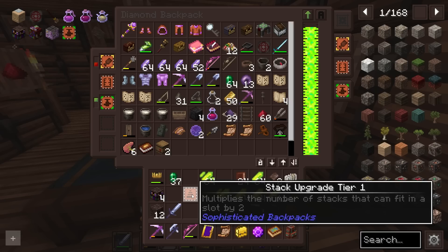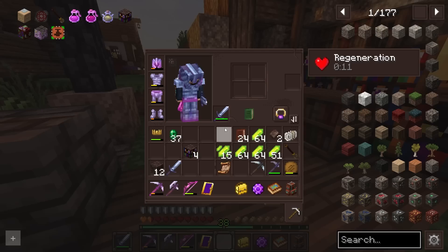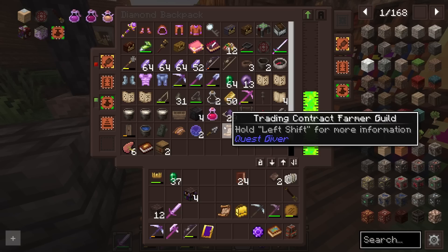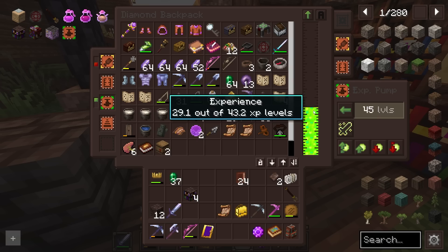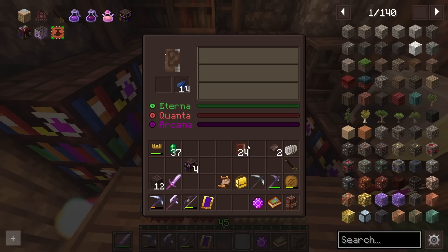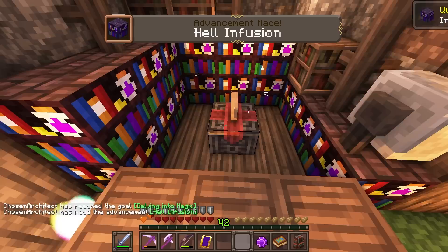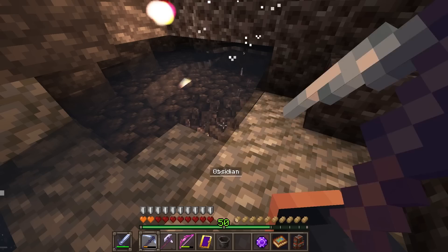We can expand this later on by making stack upgrades to increase the tank size. I just crafted the stack upgrade tier one — yes, it does increase the tank size, which is really nice. It does more than just stack items; it also increases our tank. Now we can store a ton more experience. I'll take all of the experience, open the backpack, and it will extract at 45 levels. If I give myself more than 45, you can see it keeps me right at 45 and stores the rest into the backpack. Perfect — that's exactly what I want.